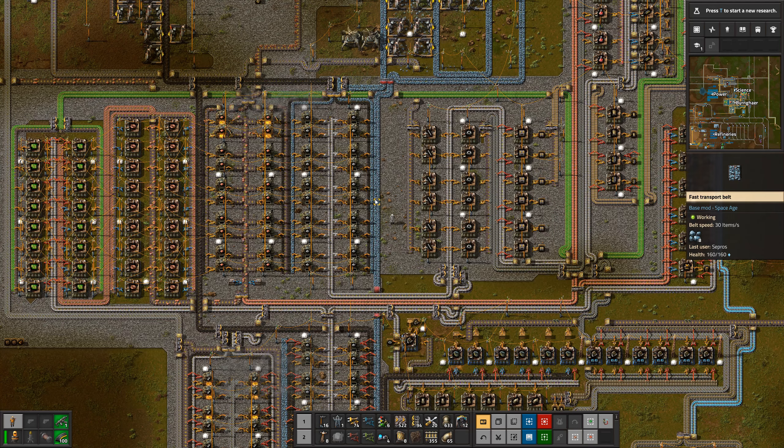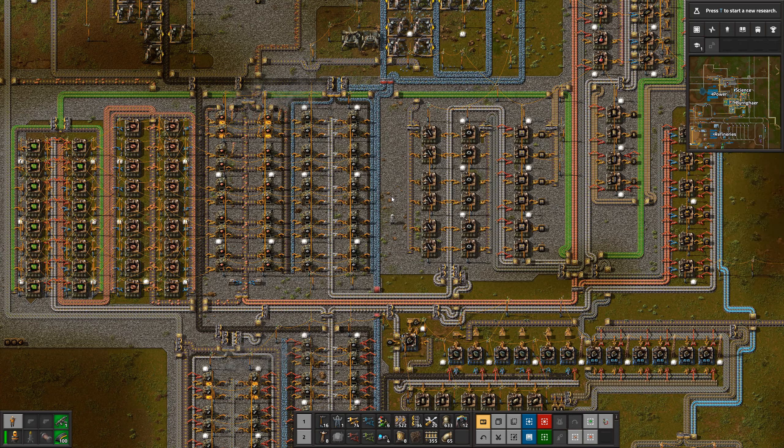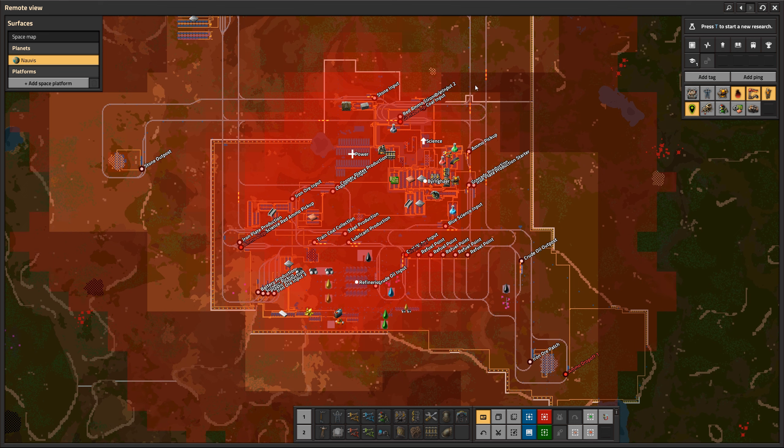One of the big things is an overhaul to how train scheduling works, and it is a game changer — absolutely massive in terms of what you can do. That is what this video is about today: we're going to look at train scheduling, and in particular the new interrupt feature, which is absolutely amazing.